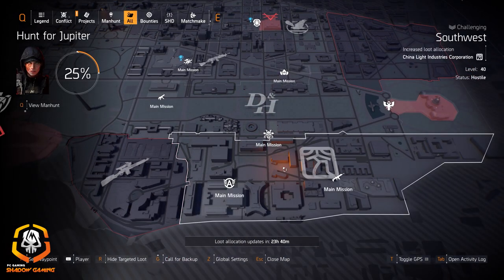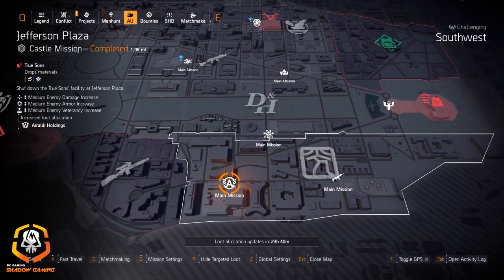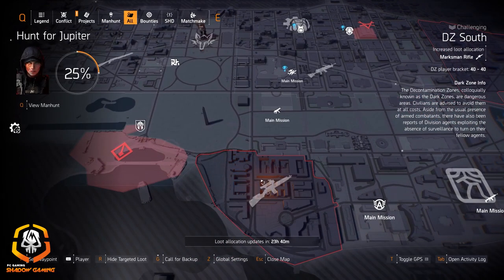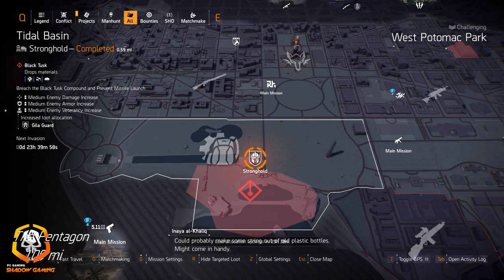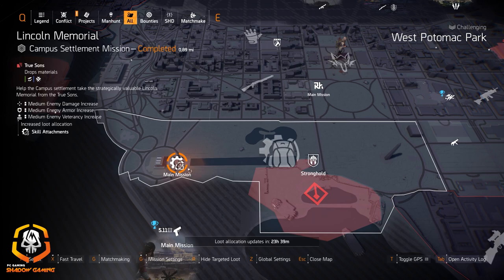In Southwest we have China Light Industries Corporation, assault rifles at Space Administration HQ, and Arland Holdings at Jefferson Plaza. Marksman rifles in DZ South and gear system mods in West Potomac Park, with Gila Guard at Tidal Basin Stronghold and skill attachments at Lincoln Memorial.